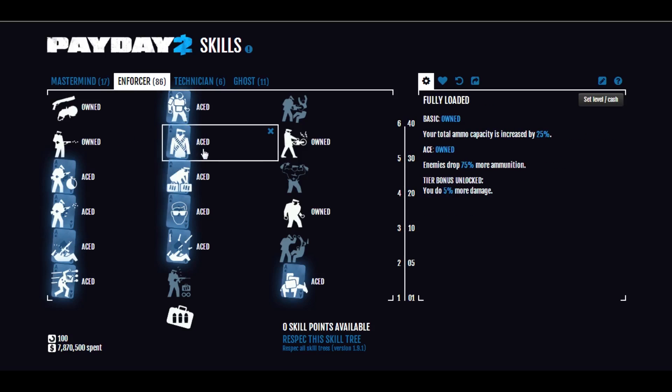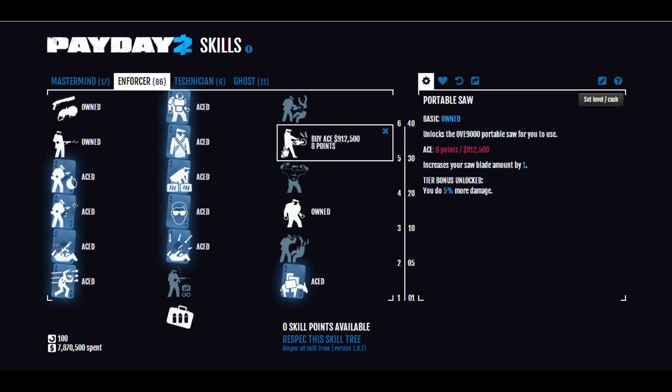We have Fully Loaded Aced — this is important. You carry a bit more ammo, but people also drop 75% more. Considering you're always up close fighting because of your shotgun, you'll never run out of ammo, and your ammo bags are there for the rest of the crew. We also want Basic Portable Saw so you can have the over-9000 portable saw, which is a very useful utility item I'll go over in the loadout section.